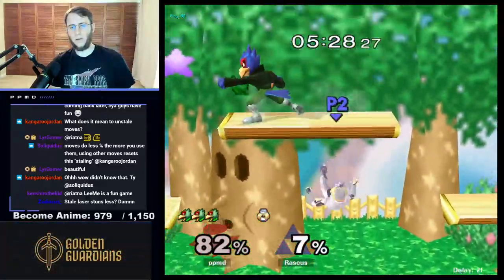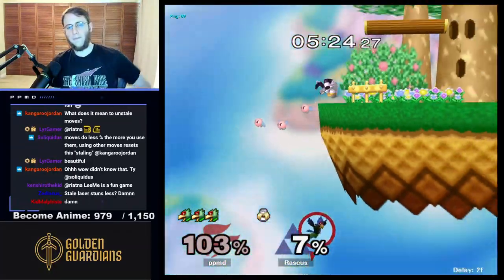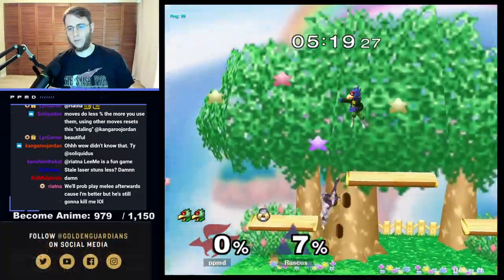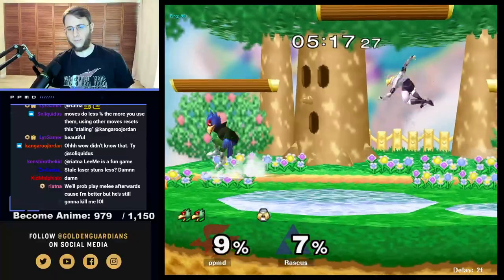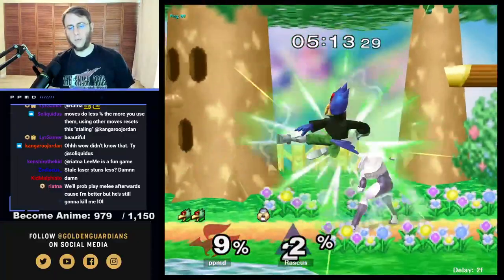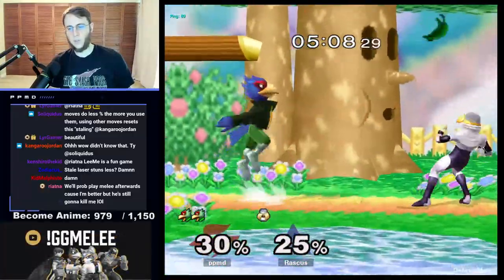We're gonna go for grab — whoops. As you can see, if you're even slightly off at early percent she can just go for a quick reversal. There's our kind of a mix-up — Sheik full hopping to top platform. We can kind of see that happening there.